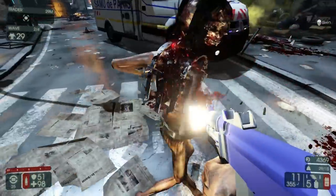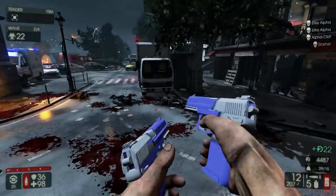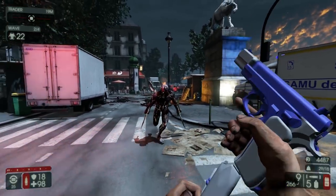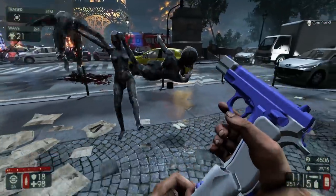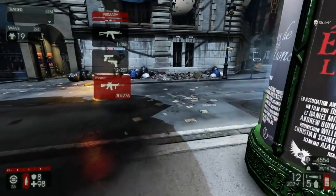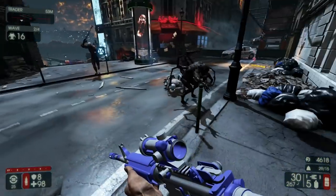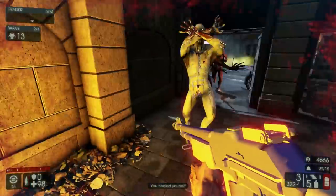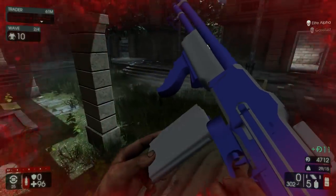We've got the dual Mark 23s — let's kill them with those. I even have another pistol here. This pistol seems a bit too underpowered — it doesn't even kill stalkers. Screw that pistol. We've got the M4, which is apparently three-shot only. I thought this was full automatic and three-shot. Let's use the BAR — the BAR seems pretty awesome.